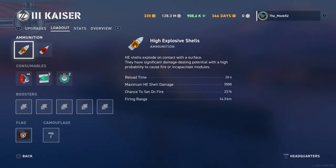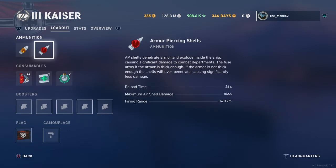So high explosive is a consistent damage dealer, and is preferably used for lightly armored targets and targets you cannot penetrate with your armor piercing — in most cases, that means angled battleships.